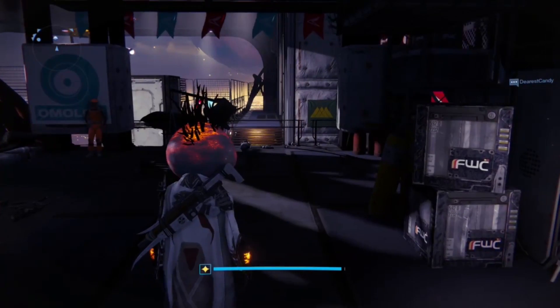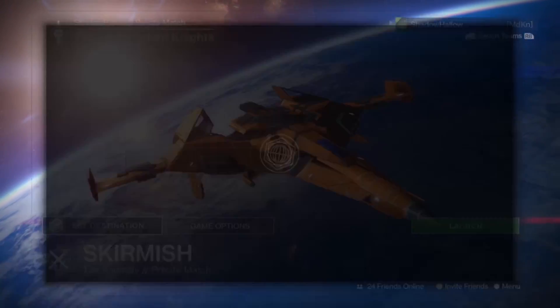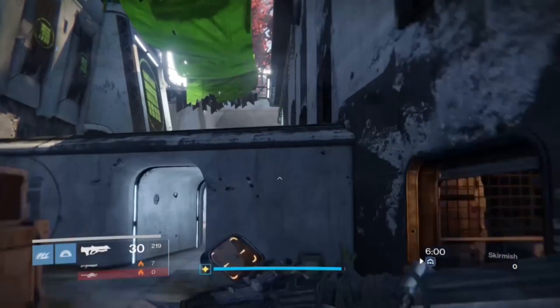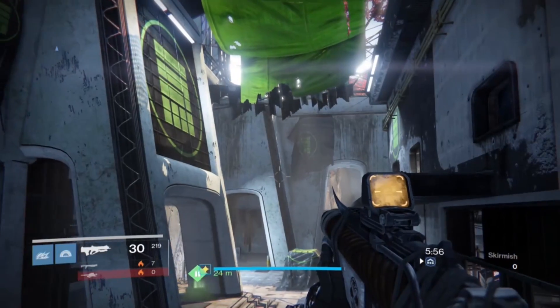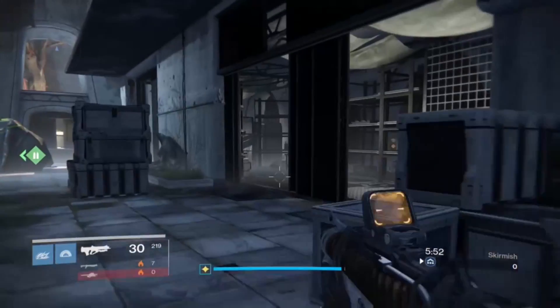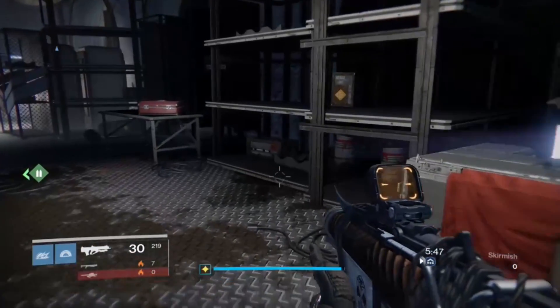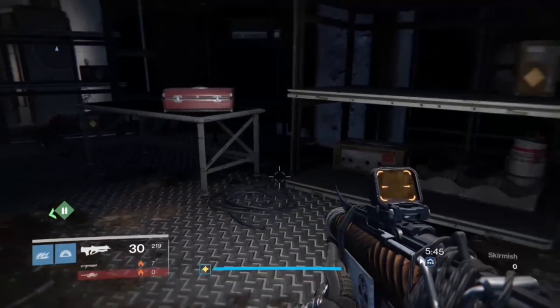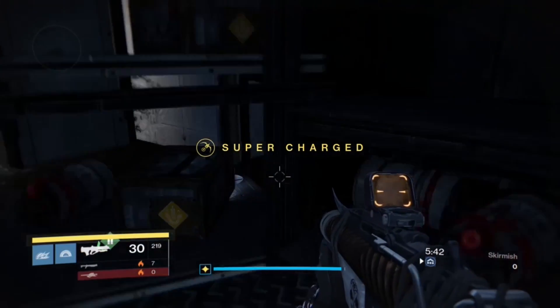What you want to do is load up a private match and go to Bannerfall. Once you get there, you're going to want to find the area that had the green fist banners on the wall. What you're looking for in this area is a ghost from someone called Lysander. I had no idea who Lysander was, but you want to go ahead and pick up the ghost. Follow the video and I'll show you exactly where it is.